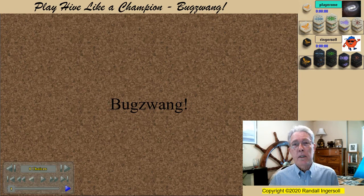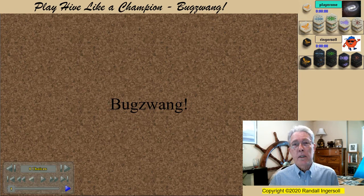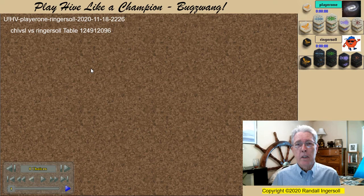So let's see Bugswang in action. The game in this video has me playing black against Chewle Vessel on BGA. Interestingly, my opponent had never even considered a pronunciation of his nom de jeu, and so between the two of us we came up with the pronunciation Chewle Vessel. So let's get started.